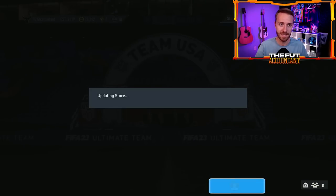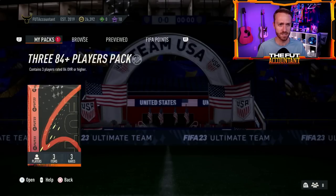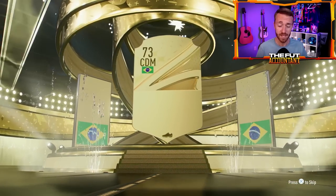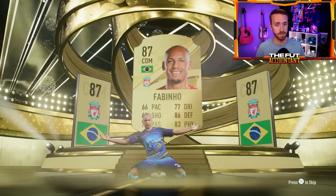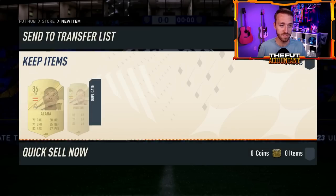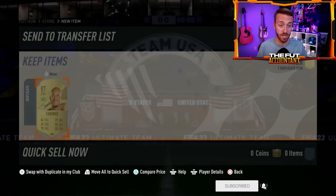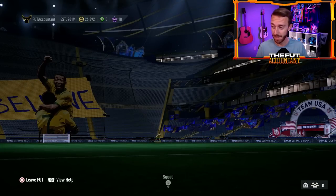Also, a message popped up late when I got on tonight: EA gifted us an 84 times three pack, which I'm opening right now. When we get more into the pack weight stuff — the pack weight is abysmal. I'm taking a Fabinho out of this 84 times three, which is not bad, but from what I've seen from the big packs, a lot of the weight for Shapeshifters is not good. I'm not a fan of that.